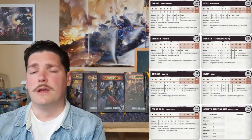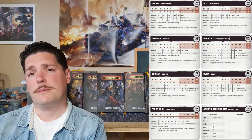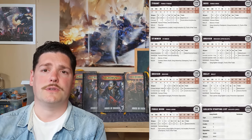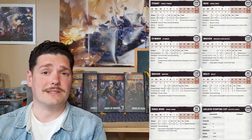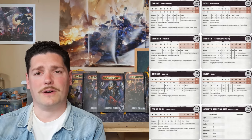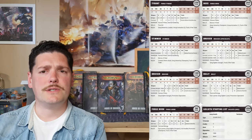Moving on to your specialist champion — the Goliath Stimmer. We've gone with paired Pulverizers, giving you the paired trait — eight attacks on the charge hitting on twos with Pulverize is very nasty indeed. This guy needs to be charging as often as possible, so he's complemented with Nerves of Steel: on a four-up you don't get pinned. A fighter with such good Cool in conjunction with Nerves of Steel is absolutely essential. He's also got Dermal Hardening and furnace plates for Toughness 5 as well.